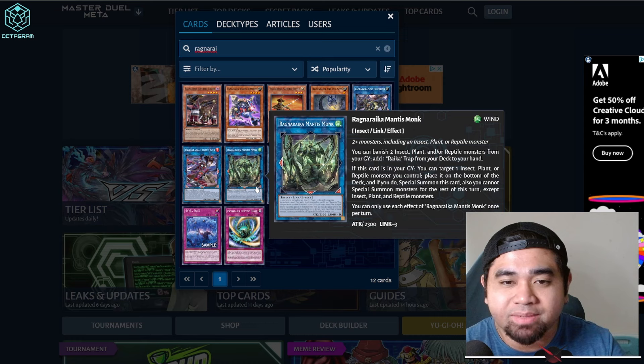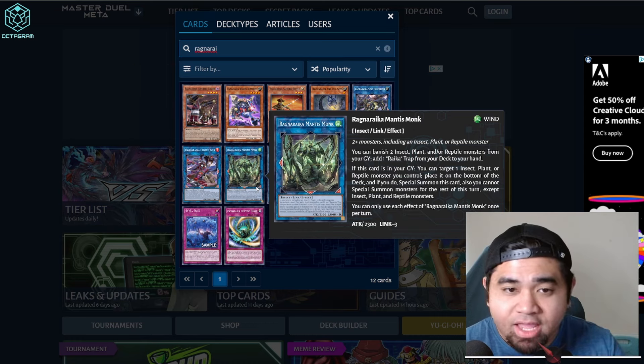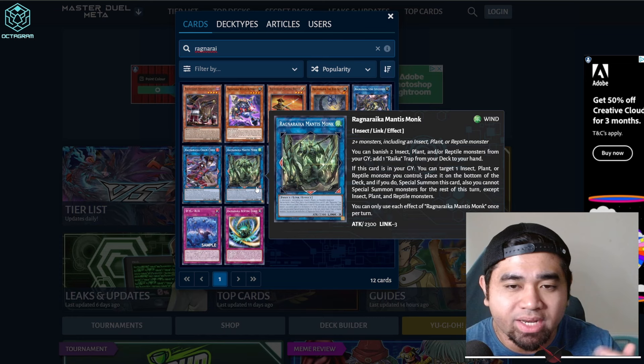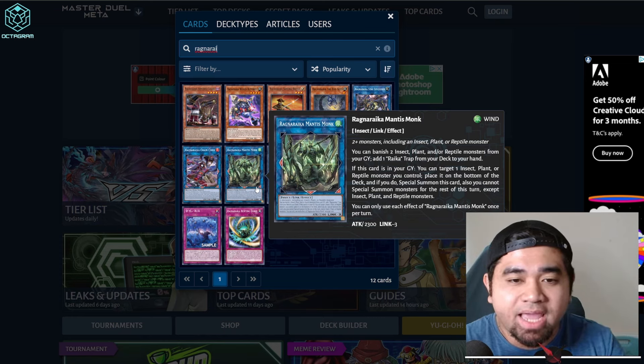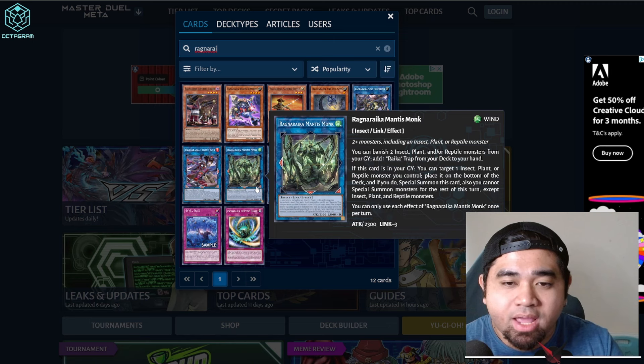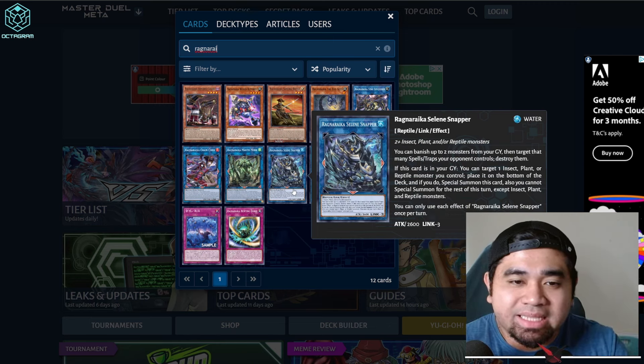We also have the Link 3 monster, Mantis Monk. You can banish two insect, plant, or reptile monsters from your graveyard and add one Rika trap from your deck to your hand. If this card is in your graveyard, you can target one insect, plant, or reptile monster you control, place it to the bottom of the deck, and if you do, Special Summon this card. You cannot Special Summon for the rest of the turn except insect, plant, and reptile monsters.